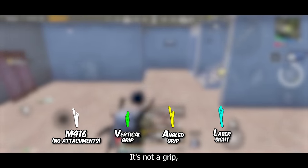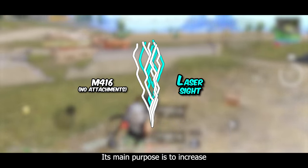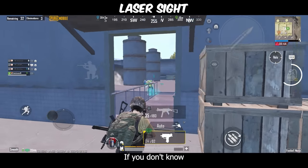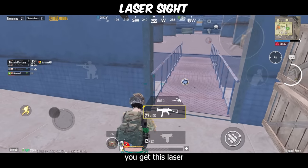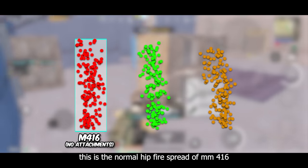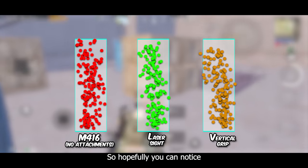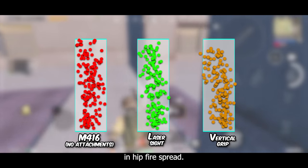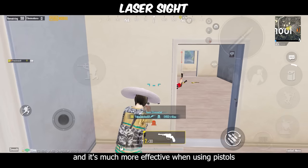Now moving on to the laser sight — it's not a grip but it goes into the same slot. The laser sight doesn't offer any recoil reduction; its main purpose is to increase hip fire accuracy by about 30% for assault rifles and 70% for pistols. Hip firing is basically firing without opening the scope. If you equip a laser sight you get this laser and it increases accuracy by 30%, but the laser sight is not as powerful as you might think. A normal grip like vertical or half grip will make a much bigger difference in hip fire spread. Laser sight is basically useless for rifles; however, it's designed specifically for pistols and is much more effective when using them.